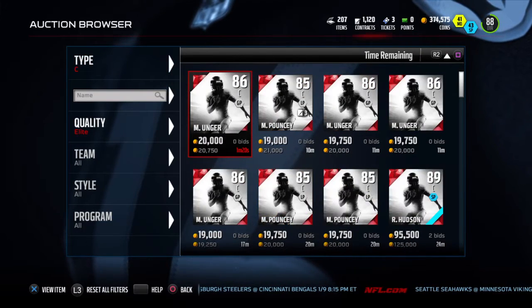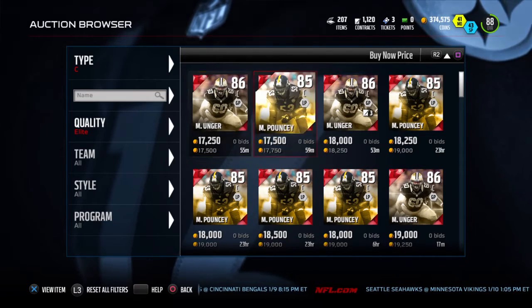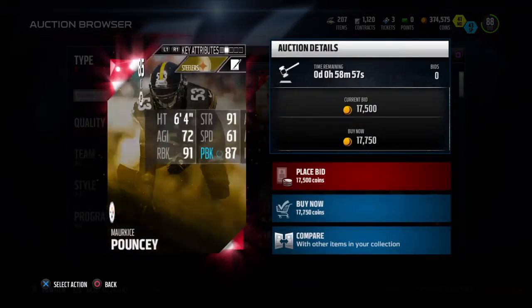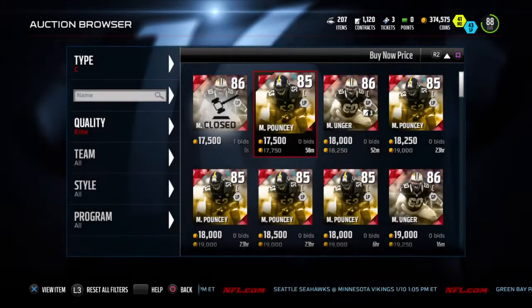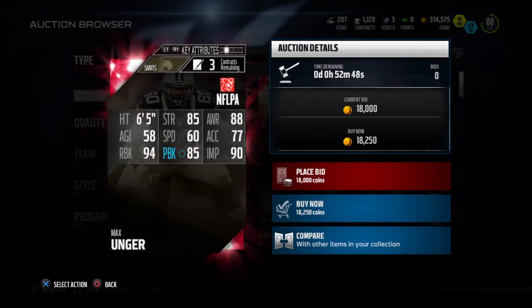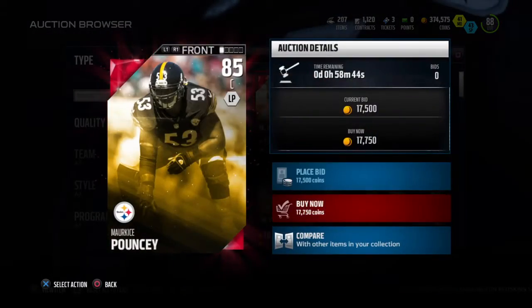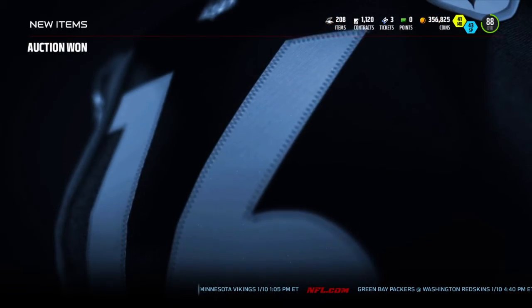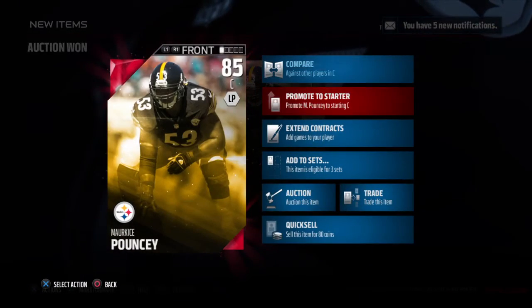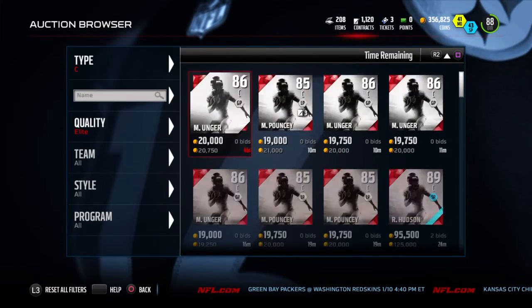Now let's go to the center position. These prices went up since yesterday — wow. I believe Marquis Pouncey is better than Max Unger. Let's see — 85, 85, 94, 90. Yeah, Marquis Pouncey definitely takes this one. I'm ready for some pancakes, ready for runs up the middle — HB dive and everybody's just flat on the ground. I'm not even an 89 yet.